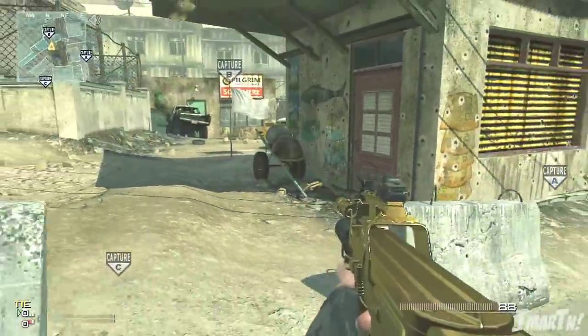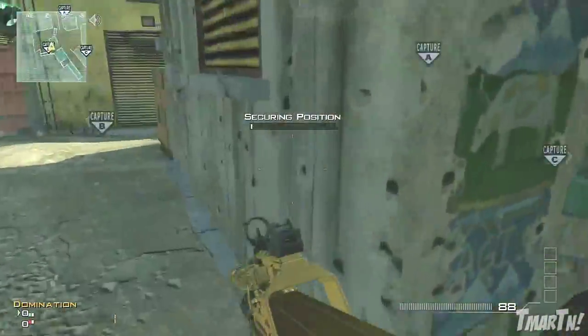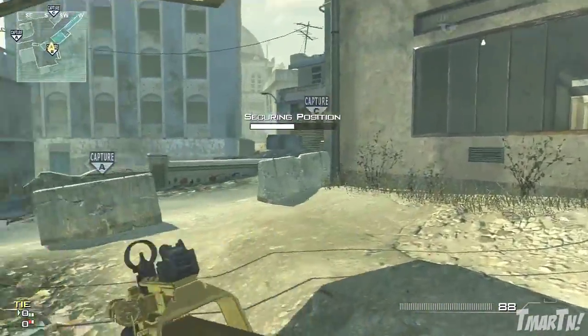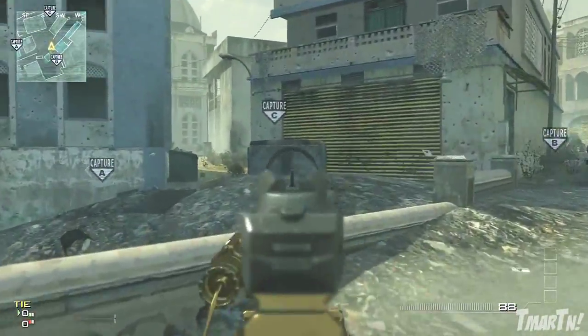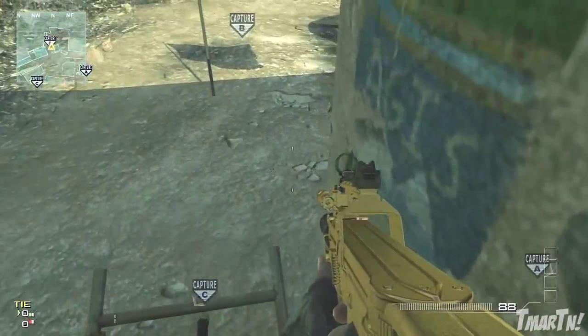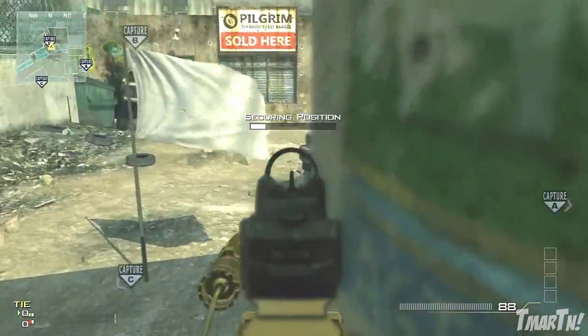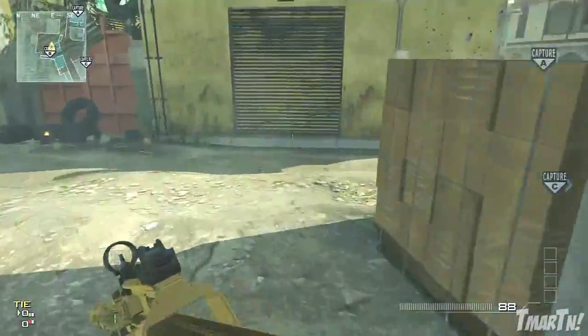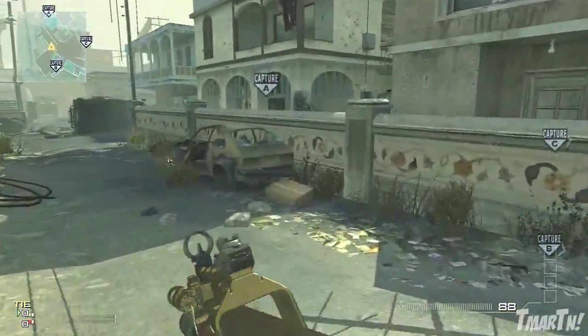For the C domination capture spot, the obvious one is getting along this wall to watch for people coming around this direction. The better option is if you have the C domination spawn — come up, hop on top of the concrete mixer, and get right here. It protects you from the car blowing up and no one really looks around this corner, so that's pretty useful.